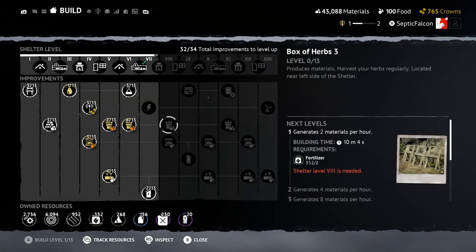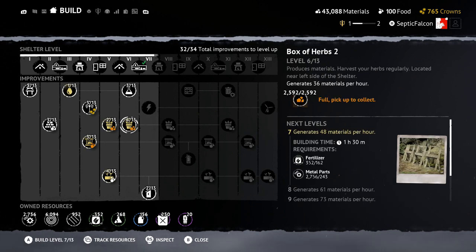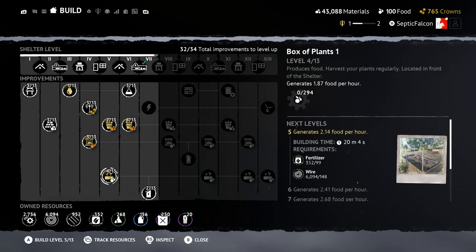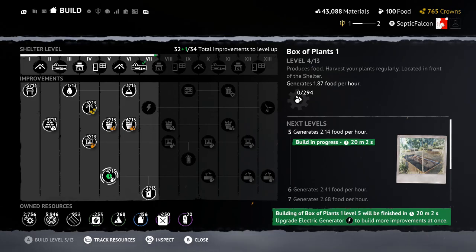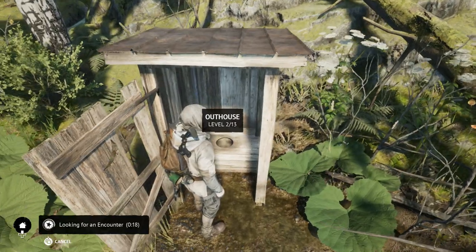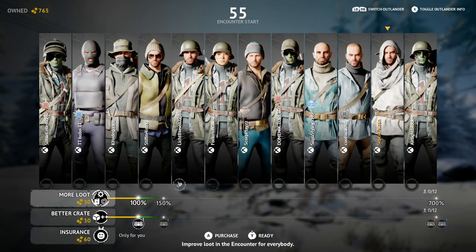My build just finished and I'm about halfway through the shelter. I'm having trouble finding metal parts and electrical parts, and I'm out of chemical parts as well. I'll go into the survival raid part of the game to get those. I can build one more thing — it's going to take 20 minutes, which is perfect time for going into a raid.